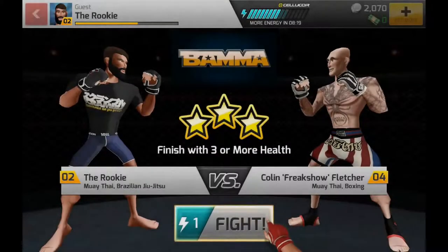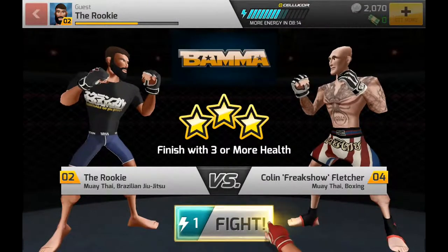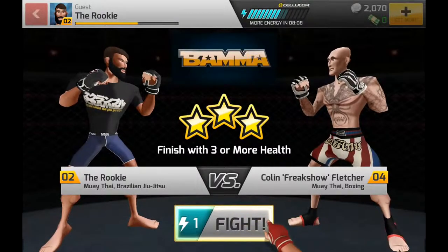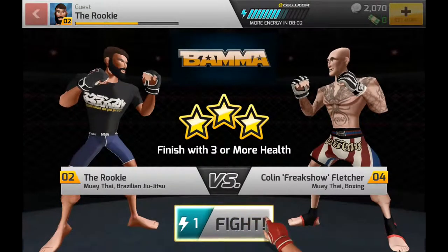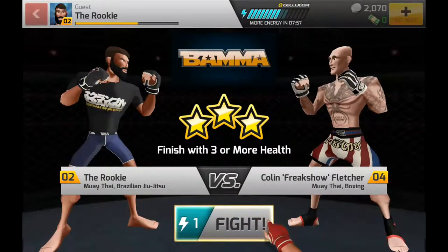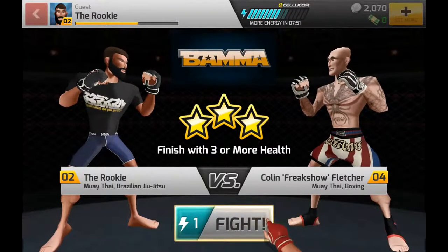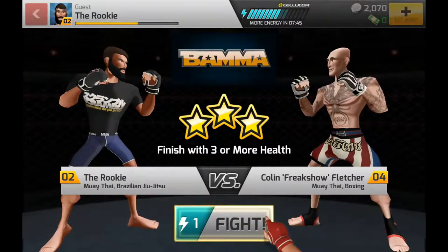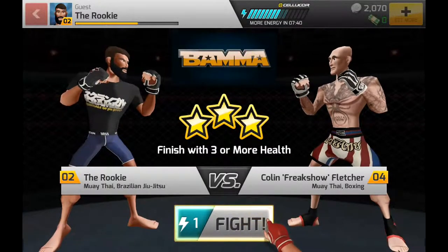Hey, what's up guys, it's Jay here from 360 Studios and welcome to another video concerning the tutorial. This is the third part. We have already customized, we've joined Bass Routon's elite MMA gym, we've selected Muay Thai and BJJ as our disciplines, we've had our first training session, learned about moves and secondary effects, unlocked a couple of new moves, and we are now being whisked away to the MMA career mode where we have our first fight against Colin.